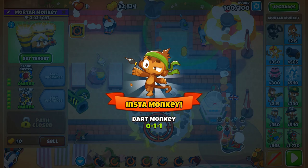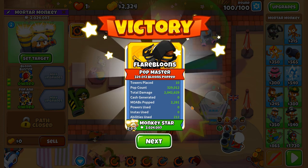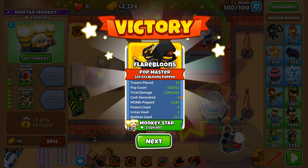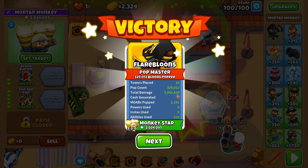We got this near basic dark monkey — I say near because it's a 0-1-1 — but dark monkeys are as basic as you can get. Total damage: two million, forty-two thousand, six hundred and twenty-nine. Not sure if there's an exact number or if we allowed one of them to regrow there — quite possibly the case.